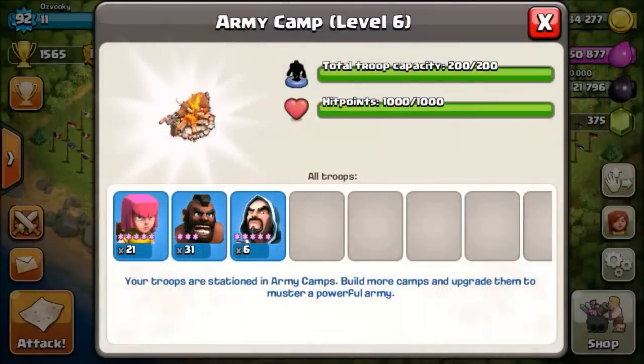Mass hog consists of hog riders. Some people also like to add in a few minions to help take out the buildings once all the defenses are taken out. Mass hogs is primarily used in trophy hunting and in wars, as it costs a ton of Dark Elixir.